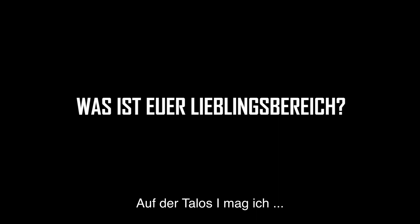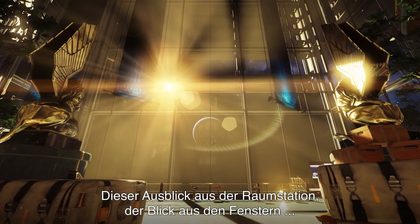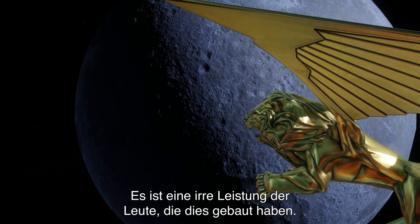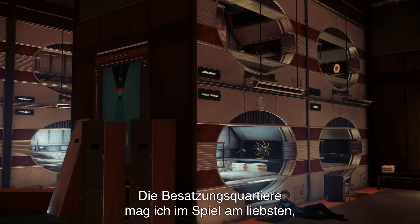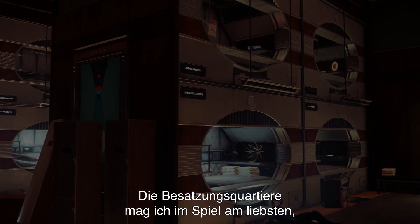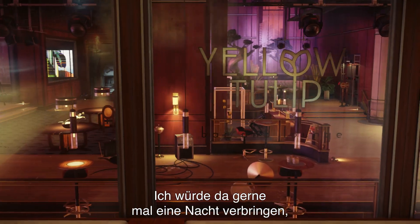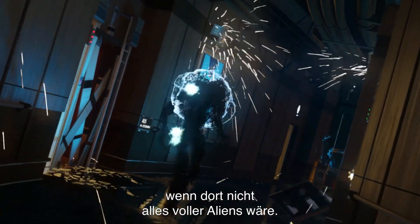Tell us what my favorite area is... There's obviously the lobby. The opening view of the space station, looking out the windows — it's such an outlandish testament to the people who built this. Crew quarters is one of my favorite spaces in the game because it is the most humanizing space in the game. I would love to go and stay there for a night, setting aside the fact that it is infested with aliens.